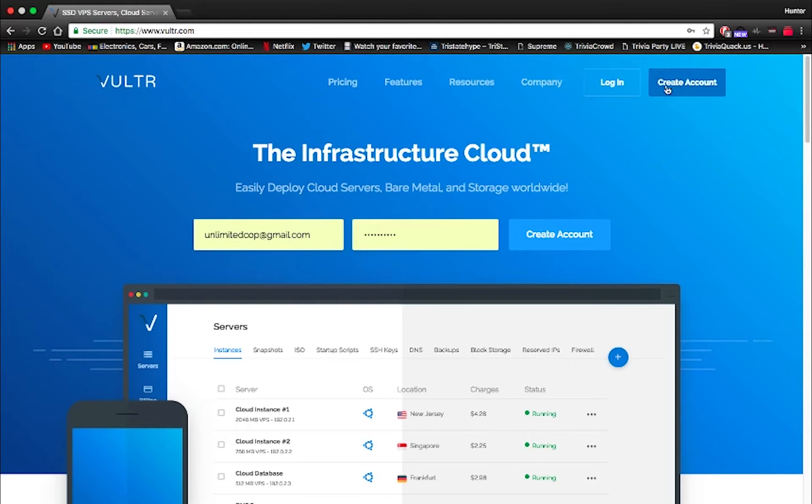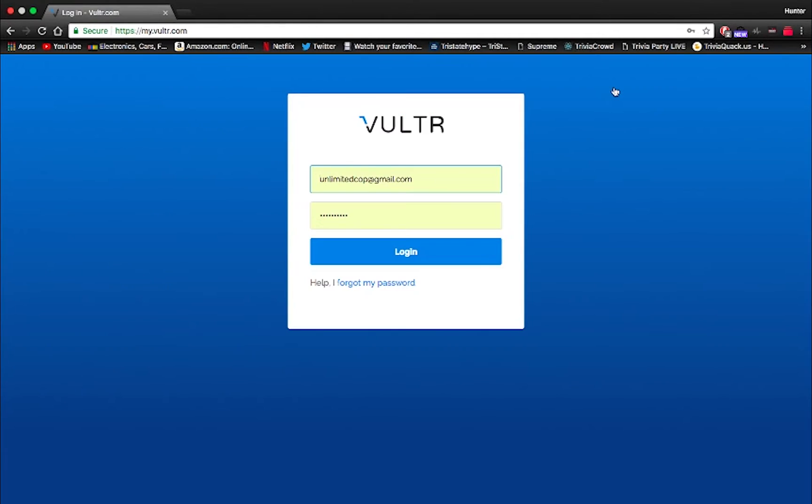Now this is a very easy task and to start it all off you're going to want to make sure you have an account with Vultr. If you don't have an account I'll put the link in the description to sign up — really easy.